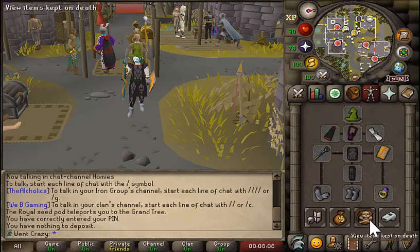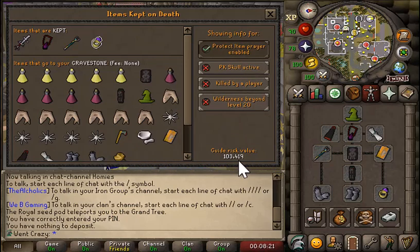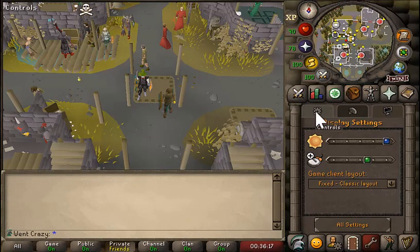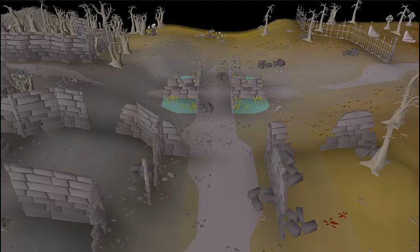You can check items lost on death by clicking on the worn equipment tab and going down to 'view items kept on death.' You can see what you risk — 115k, or 103,419 with protect item on. Also go to your settings, controls, and make sure PK skull prevention is turned on, which stops you from getting skull tricked.